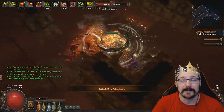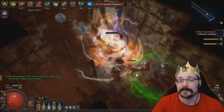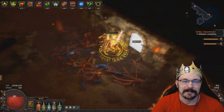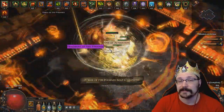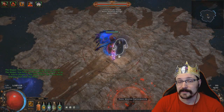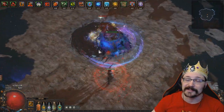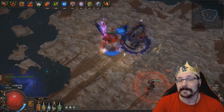Greetings everyone, I'm Don the Crown and today I want to talk to you about an update to my league starter, the Hack of All Trades Berserker. This is one of the most fun and smooth league starts I've ever had and the build is absolutely destroying endgame content right now. We're at about six to seven million Uber Elder DPS when we pop all our buffs, and our gear really isn't all that good. Almost our entire budget is in our sword and you don't even need it. Here's some video footage of me killing Shaper with a Tabula Rasa and a Terminus Est, which is a 1c sword right now, and as you can tell this build is definitely very budget friendly.